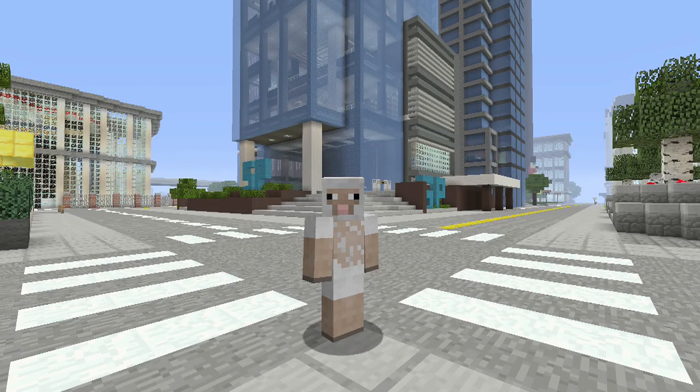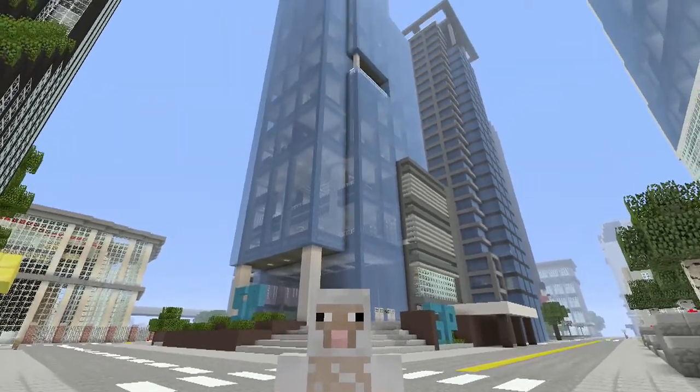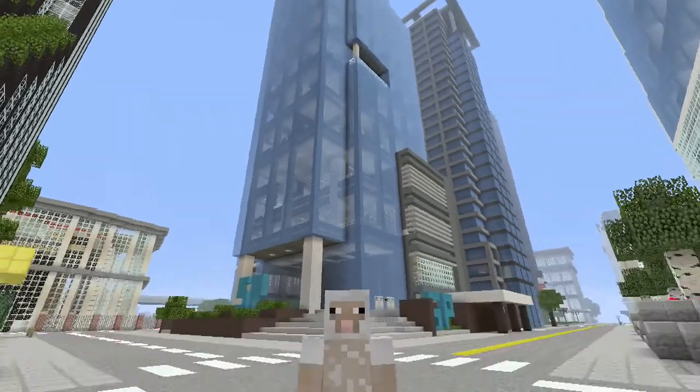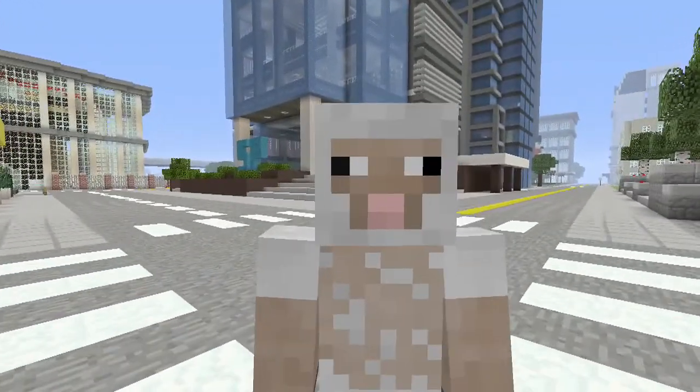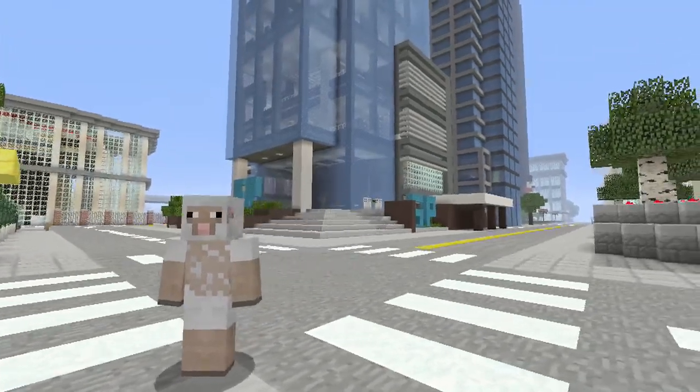Hey guys, it's your CTAS 201. Thanks for joining me today. I'm here with my friend SP Finisher 113, and today's build is dedicated to him and his clan on Advanced Warfare. What he's building is a headquarters for his company. It's kind of like Atlas, but a good Atlas — it's a private military company.